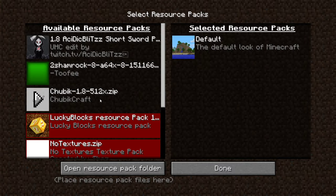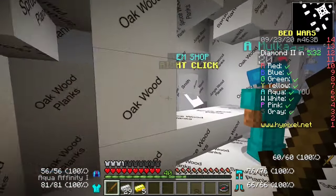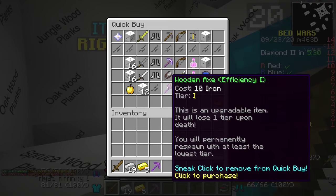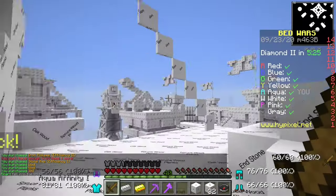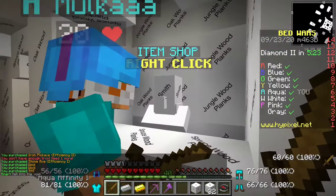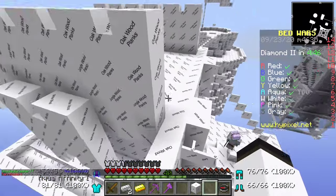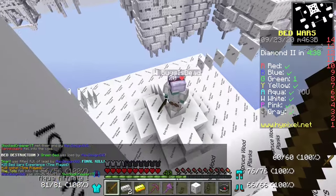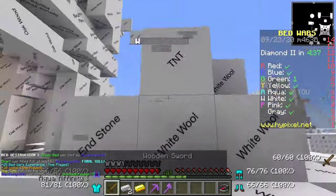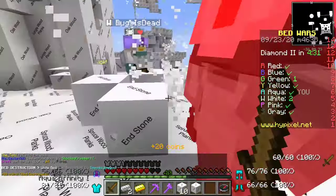Texture pack number two is called Chubic Craft, and we're on to the next round. So weird — even the villagers are kind of weird. Did you see that precise block placement? Why don't you go ahead and attack him and I'll place this, and his teammate won't notice while we break his bed.